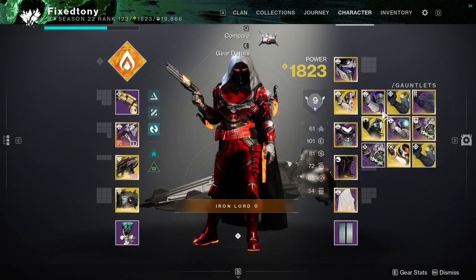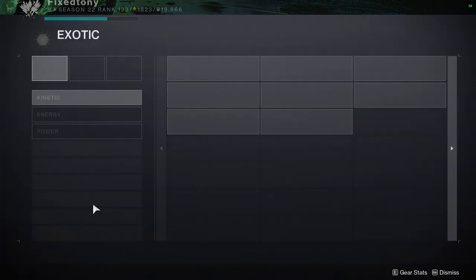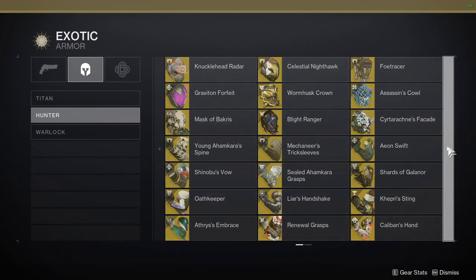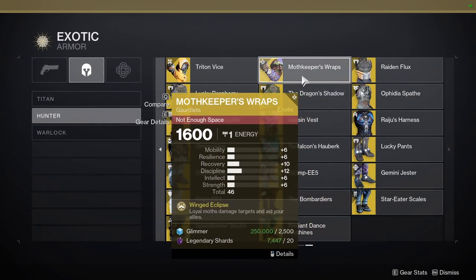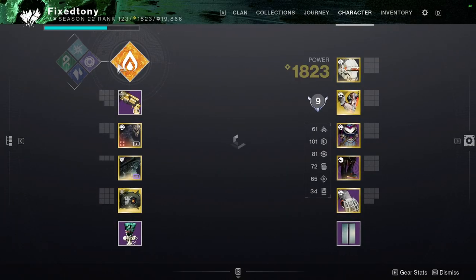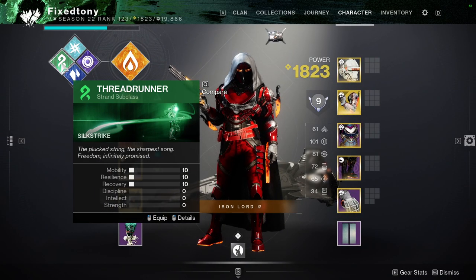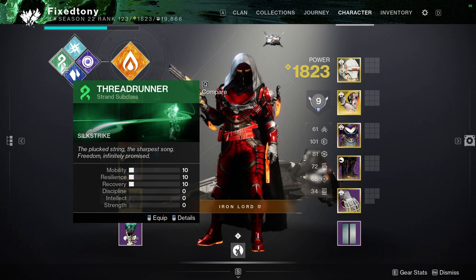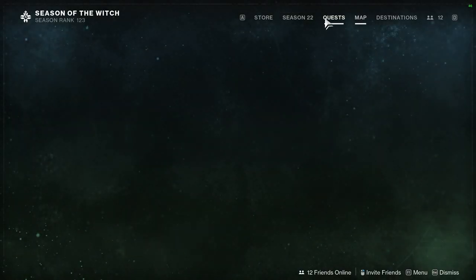For Hunters, you can use Moth Keeper's Wraps — the Moths will go to your allies and give them a shield. And if you want the most grenades, go with Threadrunner because I think it gives you two or three grenades. Definitely try to do that.